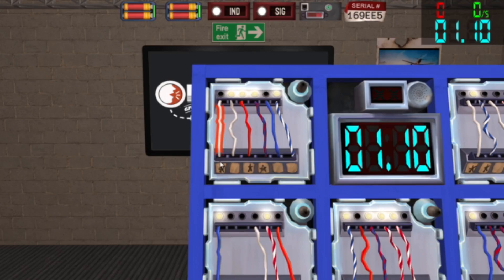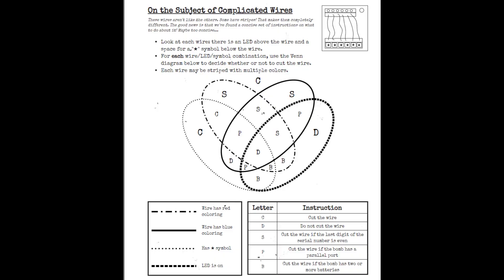However, instead of cutting just one wire, we may need to cut multiple. To figure out which wire to cut, we must tell the expert the color of the wire, if the light above the wire is lit, and if there is a star below the wire. Once we have all that information, we can look at the manual. We see a Venn diagram with circles overlapping each other with letters in the middle. The letters tell us the condition of when to cut the wire. Steel Crate Games was very cheeky creating the manual for this module since the hardest thing about defusing it is figuring out which circles to pay attention to and ignore.